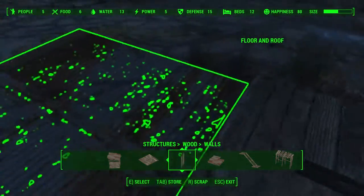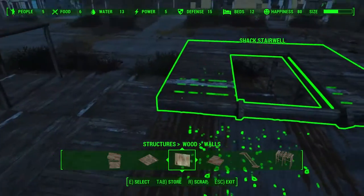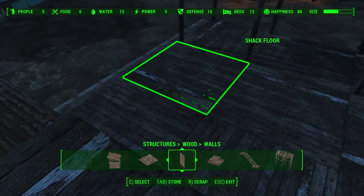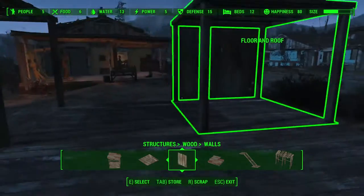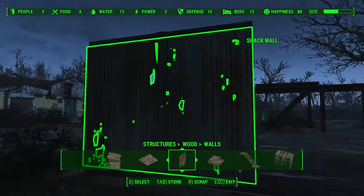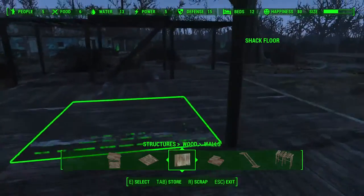As you can see, these modules are a bit smaller than the foundation with stairs — that's not going to be a problem. We can set foundations of this type from down below just over them, so that's not going to be the issue. The problem is going to be setting the walls in such a way that there is no gap between the upper level and the wall itself.